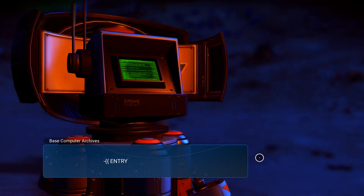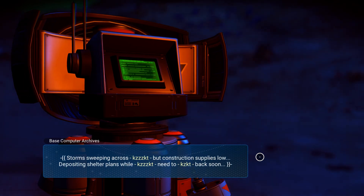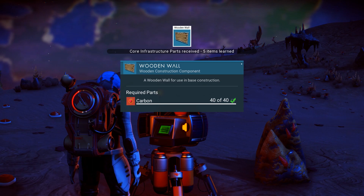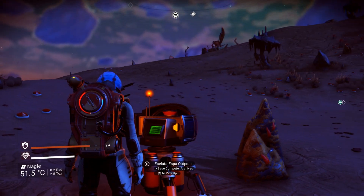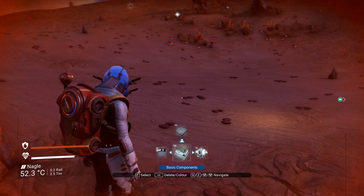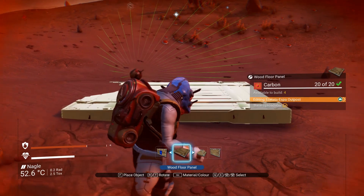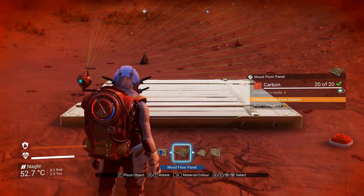Accessing log from previous user: 'Storm sweeping across but construction supplies low, depositing shelter plans, will need to come back soon.' I've got plenty of carbon for a wall. Let's do base components, wooden components. Put down one of these — this is still part of the tutorial guys. Let's go with some walls.